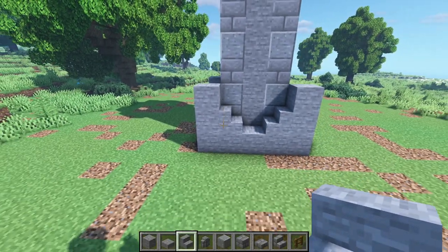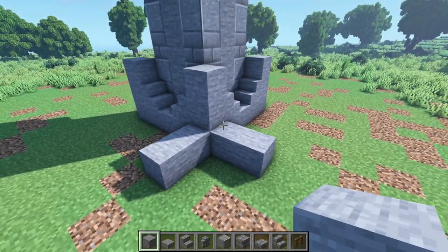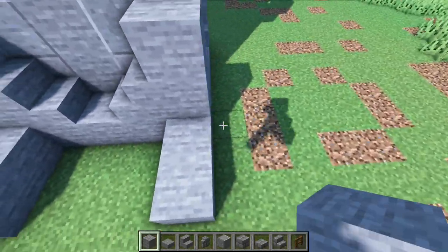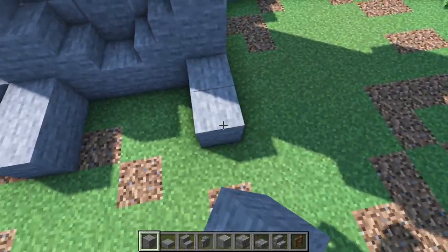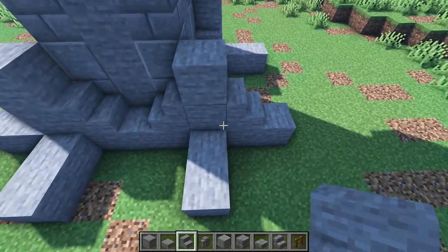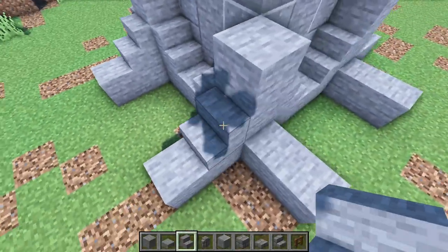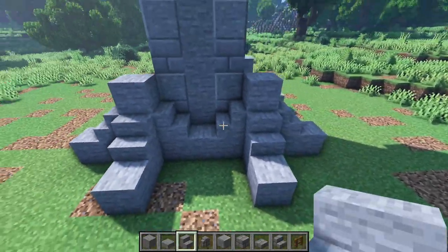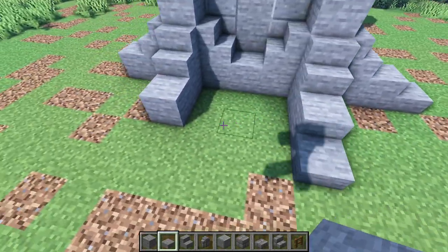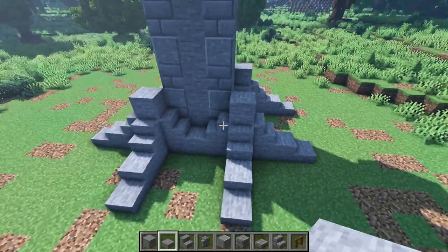There we go. Now let's get some stones again and place one, two like this, another two like that — same thing on each corner. Then let's get some stone stairs and place one here and another one right there, same thing again on each corner. Now let's get some stone slabs and place them here — one, two like that, two here — and the same thing on each corner.